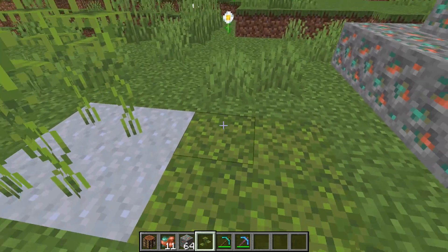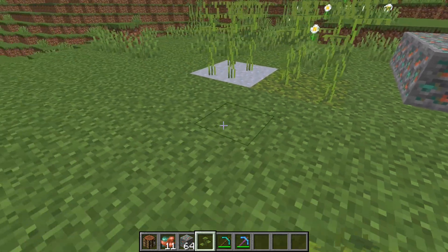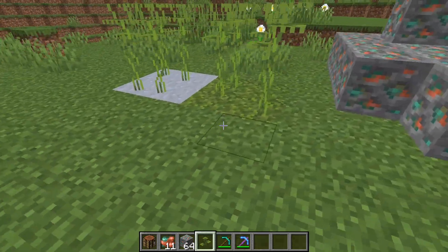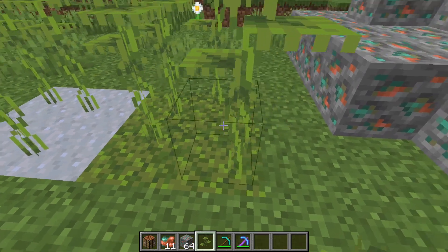My first one for the regular part of the snapshot: small drip leaf can now be placed in moss. Previously it could only be placed in clay and water, but now you can also place it in moss blocks.